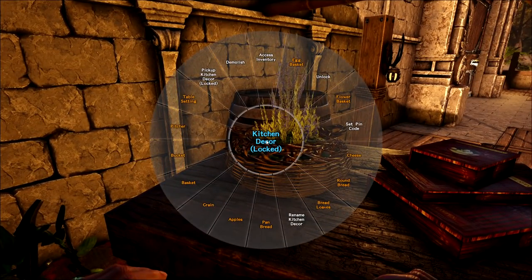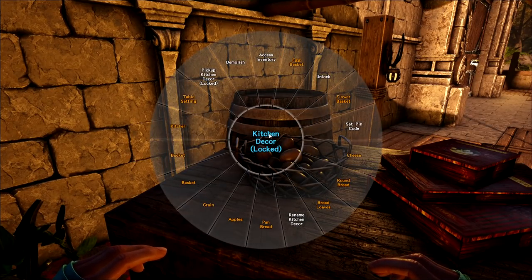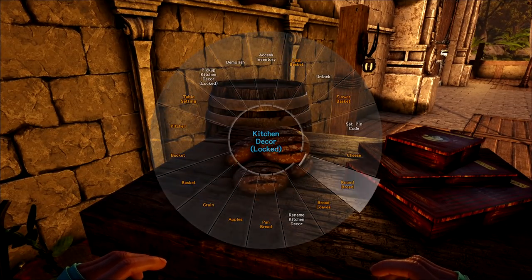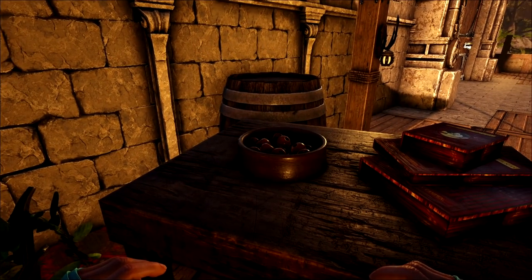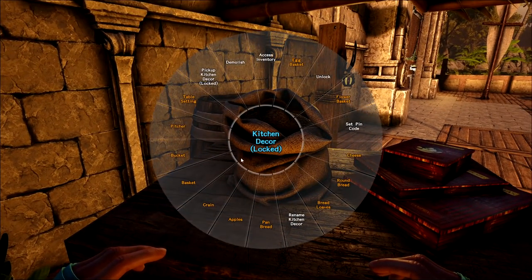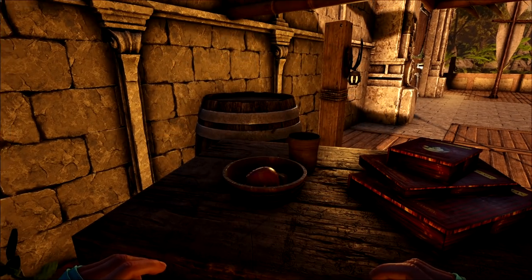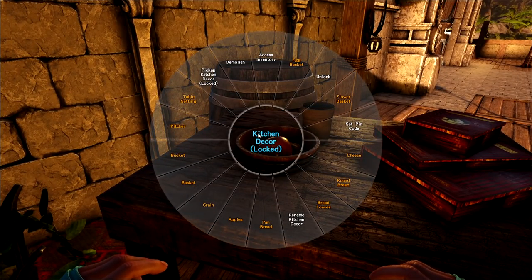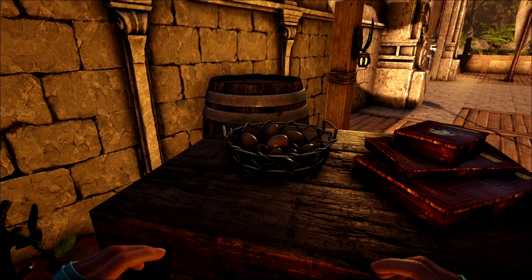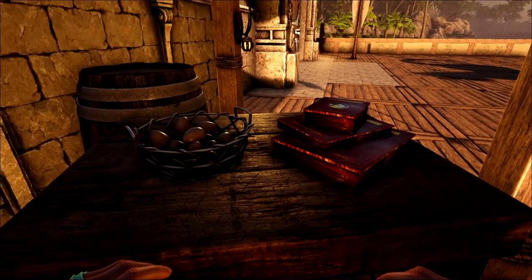And then the basket here - this is the kitchen decor. There's a flower basket, and there's an egg basket. And there's cheese, round bread - you get the idea. Apples. Those look nasty. Grain - this is for your kitchen. There's a nice bucket, table setting. I didn't even know those were in there. I thought, okay, that's pretty nice. I'll use that egg basket - just an egg basket, but there's tons of stuff inside here. Did not know that.